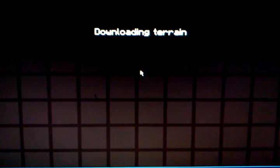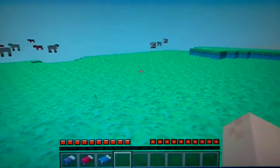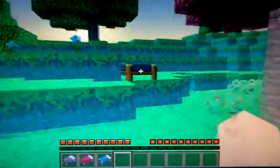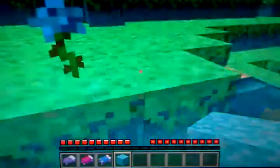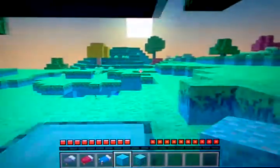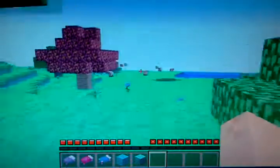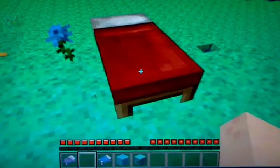Now let's show off the dimensions. I've loaded this up before so it shouldn't take too long. Here's the dream dimension. It generates a bed - oh no, that's the one I placed before. It has these new trees and all kinds of new blocks. It's just really awesome. Now let's use a strange bed to pass over into the nightmare dimension.